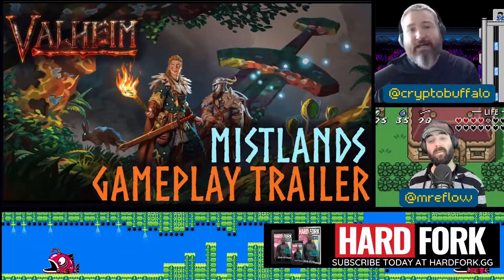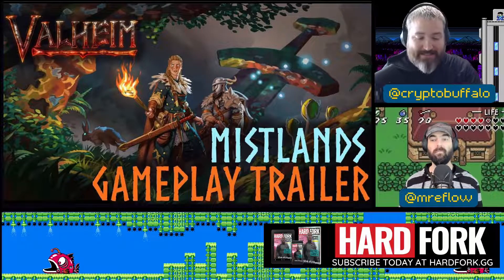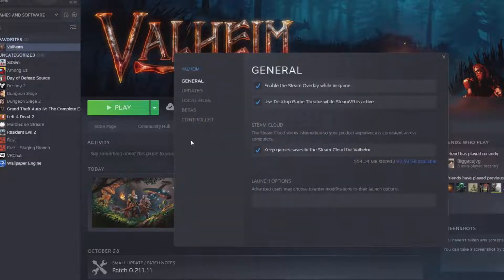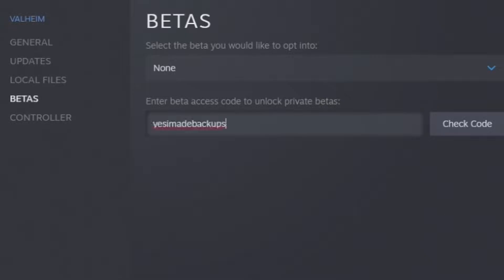If you're curious about how to get into Valheim, let me show you the steps on how to get into the playtest. In order to get to the playtest, you go into your Steam library and choose Valheim, then go over to Properties. Under Properties, you want to choose Betas. Under Betas, you are going to paste the code.